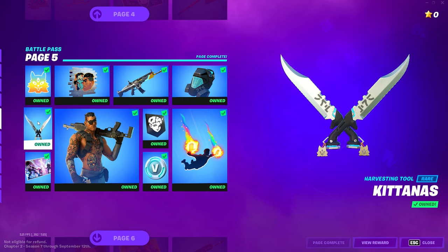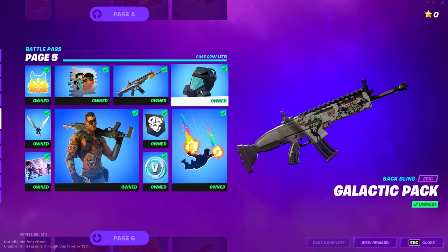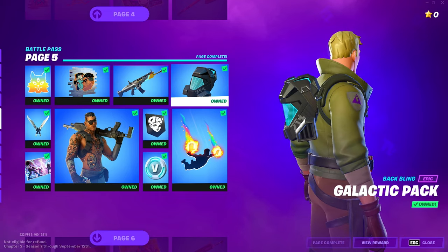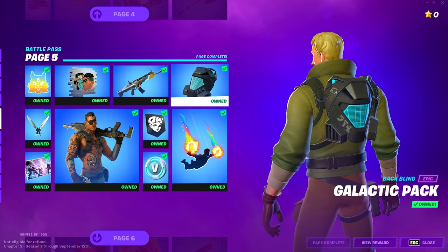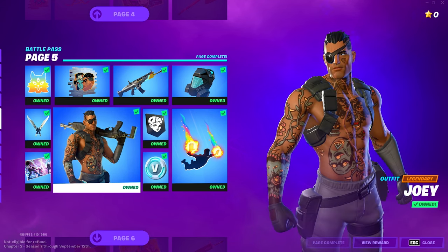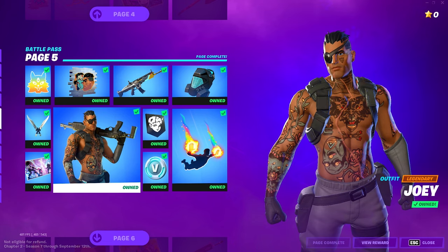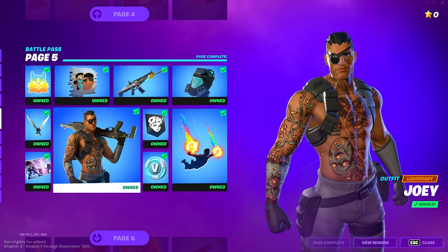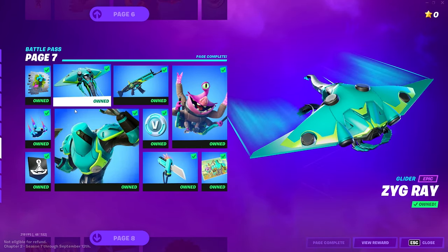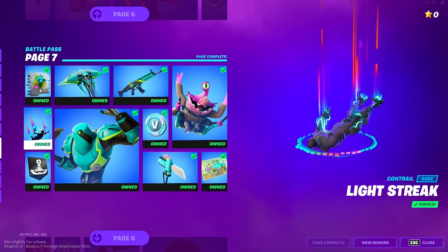On page five we got another emoticon and some harvesting katanas — these look kind of raw. We got another spray paint, a skin wrap, and a back bling that looks like a futuristic alien gas mask — I rock with it. We got the skin called Joey, and apparently this guy is supposed to be a shapeshifter — an alien in disguise. That's kind of cool.